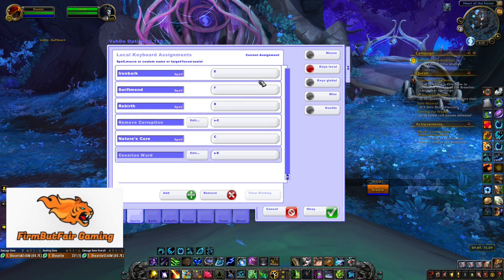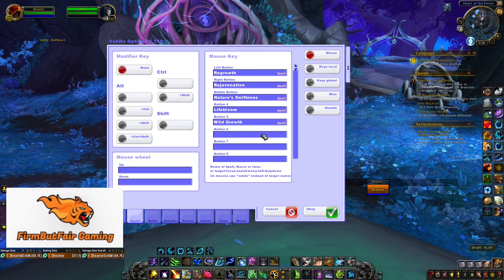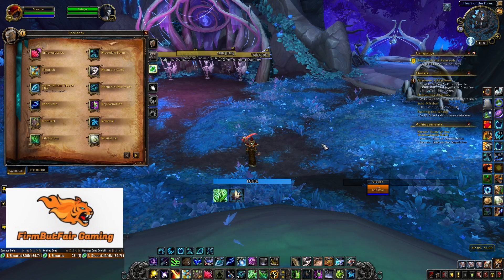You'll probably also use this menu a lot by just adding new ones — these will be all your regular key binds. You can make shift modifiers for just about anything. If you want to go into mouse-over and you want to do Nature's Swiftness — instead of the middle button, you want to add it to shift mouse button four — you just go here, find Nature's Swiftness, go to shift, mouse button four. You're done. There it is. That easy.